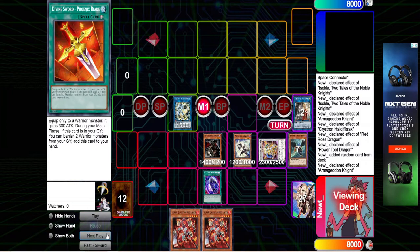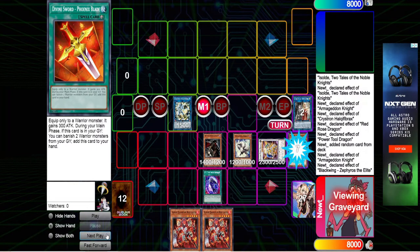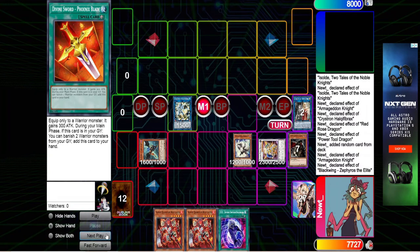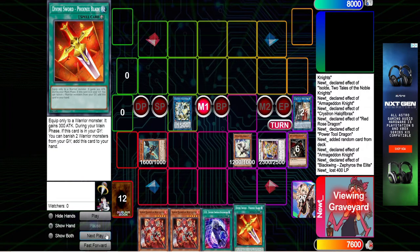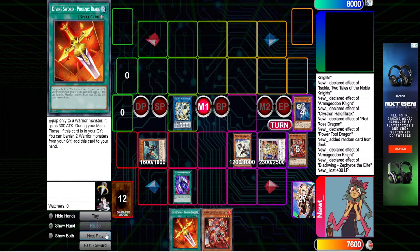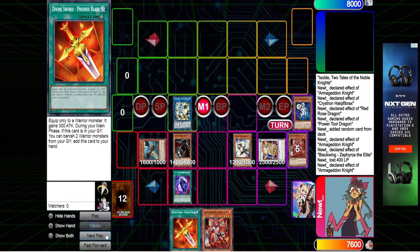Summon out that Armageddon Knight. Armageddon Knight effect — we're going to pitch the Zephyros from the deck. That will allow us to bounce back the DDR to our hand, so we can get a four-body on our field. That will send back the Armageddon Knight so we can banish it yet again for the Phoenix Blade. Add that back, activate DDR, pitch a Warrior this time. This way we will have enough Warriors in the banished pile to pitch for Phoenix Blade later.